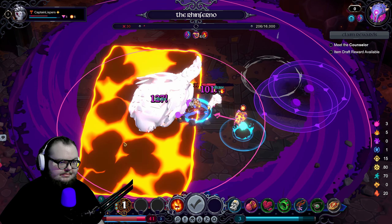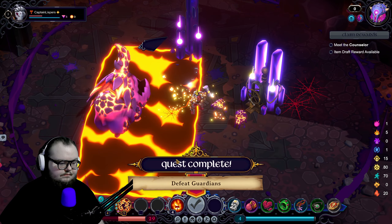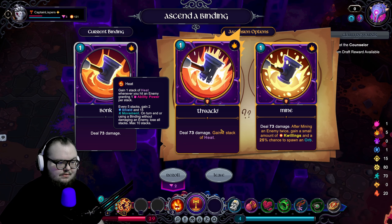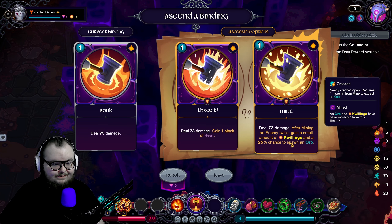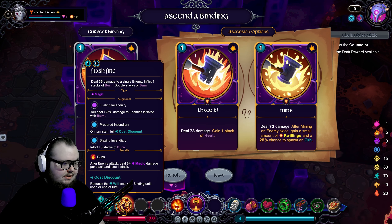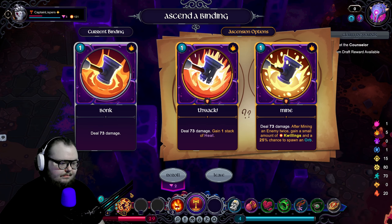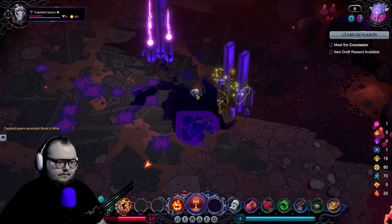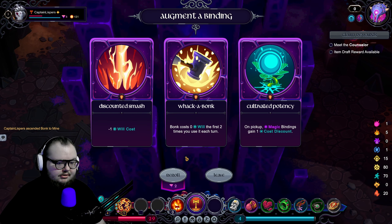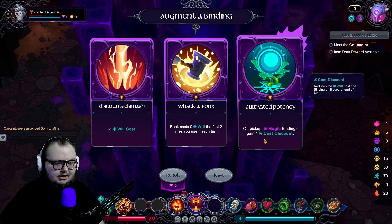So we got a build going — nice. Binding Tuner Bonk: gain one stack of heat, but a 25% chance to get an orb sounds pretty cool and does the same damage. A stack of heat grants one ability power — this isn't ability power magic, so I don't think burn would be affected by it. We'll just go for that. On pickup — this is magic. Gain — wow okay. But that's the last upgrade I can get for it; it's purple. This guarantees a quilling effect and does burn as well. This doubles — I think I gotta go for the seed. I hate it but I know it's very powerful.